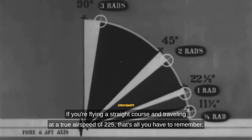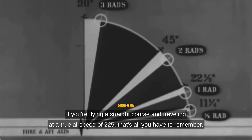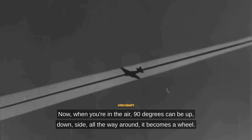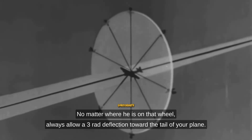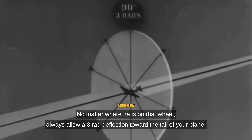If you're flying a straight course and traveling at a true airspeed of 225, that's all you have to remember: approach angle and amount of deflection for that angle. Now, when you're in the air, 90 degrees can be up, down, side — all the way around. It becomes a wheel. No matter where he is on that wheel, always allow a three-rad deflection toward the tail of your plane.